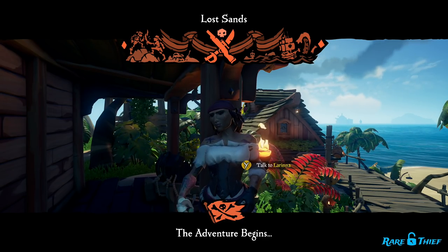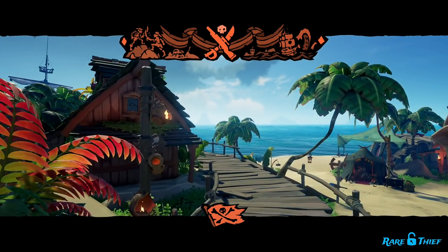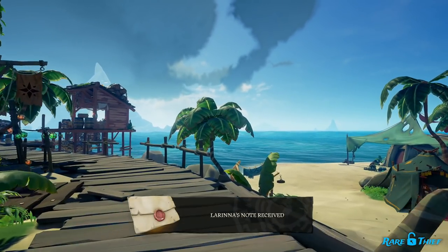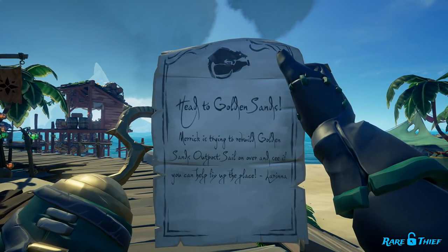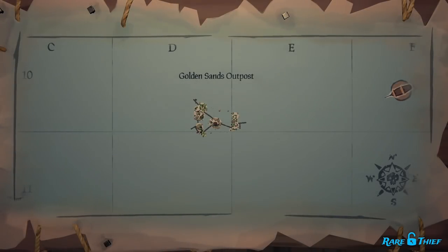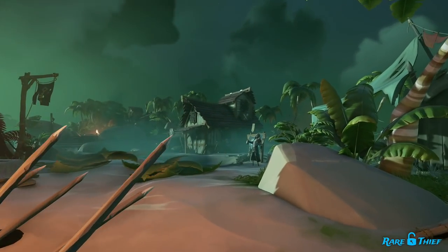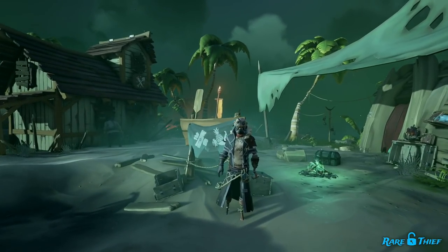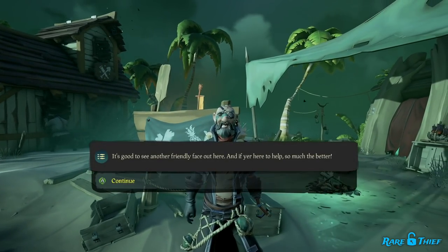For the Hunter's Path, you will start Chapter 1 as soon as you let Lorena know you want to help with Golden Sands Outpost. After speaking with Lorena, you'll receive a note from her. This note will tell you to sail over to Golden Sands Outpost and help Merrick fix up the place. Golden Sands Outpost is in the Shores of Plenty region. You can locate the outpost on your map table at the coordinates D10. Sail to Golden Sands Outpost and meet with Merrick as soon as you're ready. Once you've arrived at Golden Sands, dock your ship on the northwest side of the island and make your way to where the Trading Company Emissaries used to be. You will find Merrick just in front of the Gold Hoarders tent.